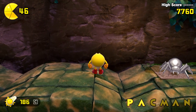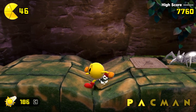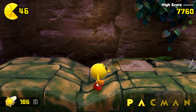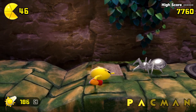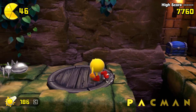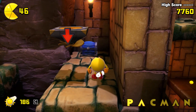Gotta be careful when proceeding, because you might see that tile — when we go near it, a stalactite falls from above. It actually respawns after a few seconds, so we want to make sure that we can slip past. And you might notice this piece of ground — it just falls out.